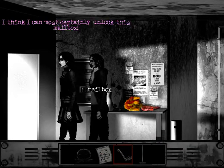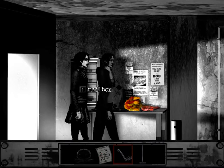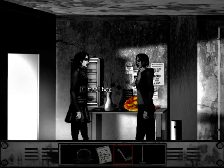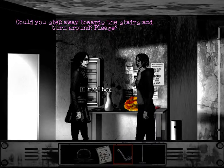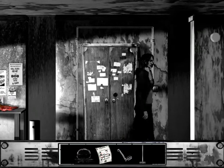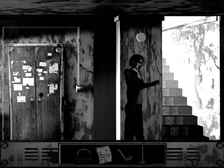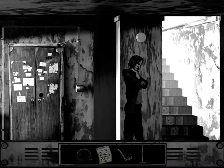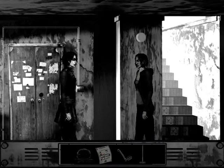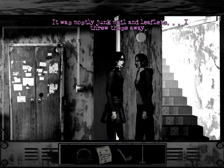Do you think you can unlock this mailbox? I think I can most certainly unlock this mailbox. Then do it quickly. Someone can come in any minute. Alright, you're gonna send me off again, aren't you? A little room with the master locksmith. Could you step away towards the stairs and turn around? Please? Fine, I'll make sure no one comes from downstairs. But if anyone comes through the door, you're screwed. Have you done yet, Mitzi? What'd you get? Done. Here's all the mail. Hide it in your pockets and let's get out of here. It was mostly junk mail and leaflets. I threw those away.